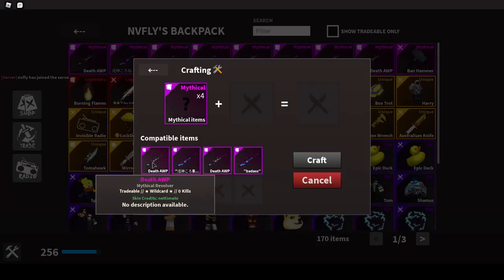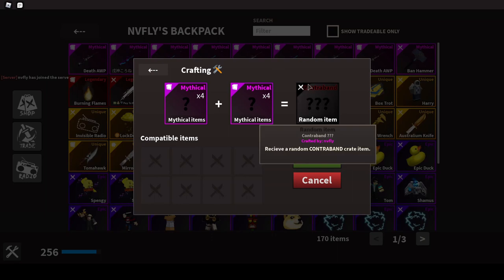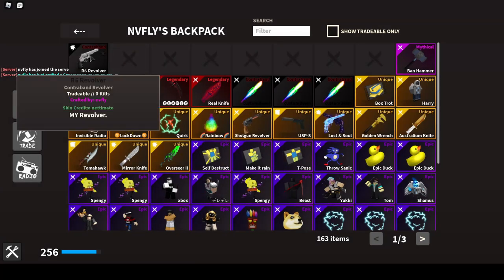Then put all the ops in. Once you do this, it'll show a contraband item, and it says all items will be consumed by this action. This contraband item will be crafted by you of course. I clicked Craft and I just crafted the R6 Revolver! It shows crafted by me — Envy Fly. Let's go!